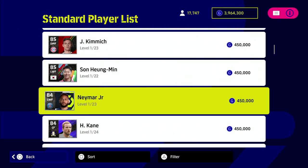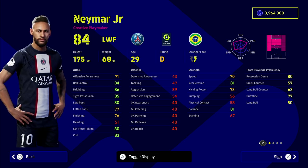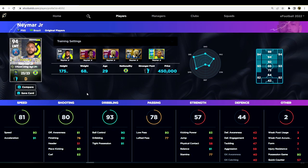Neymar's standard card is 450,000 GP. He is one of the best dribblers in the game. A lot of people play him as an attacking midfielder — I always play him there if I'm losing, to bring everything in. He's got unbelievable player skills and an excellent player ID. He's classed as a creative playmaker, so playing him as an attacking midfielder is key, but I usually play him as a left winger.